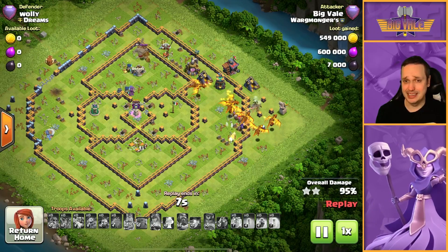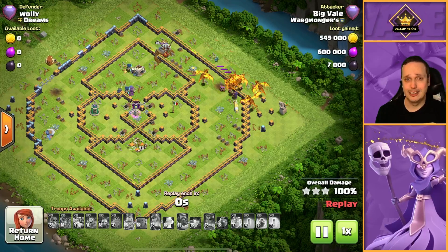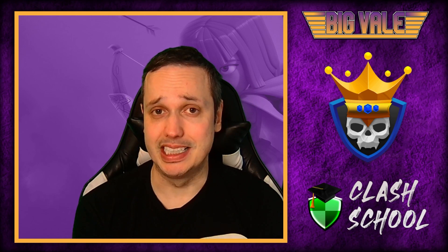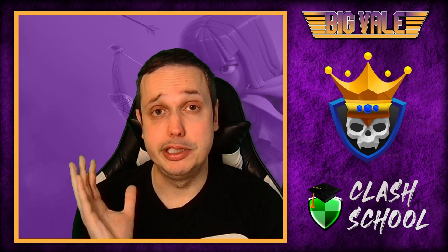The Queen doesn't have her ability, but she doesn't need it — there's only one defense that can target her, and that's just been taken down by a massive inferno from the Super Dragon. We have a 3-star on Wally. Another 40 trophies. That far surpassed anything I thought I was going to get with that army — plus 275 for the day. Honestly really, really surprisingly good. I'm not going to say I could consistently do that every day — it's going to be very base dependent and depends on finding the right value for the Super Archers. You could say I got a bit lucky today, or maybe the army is just that good.